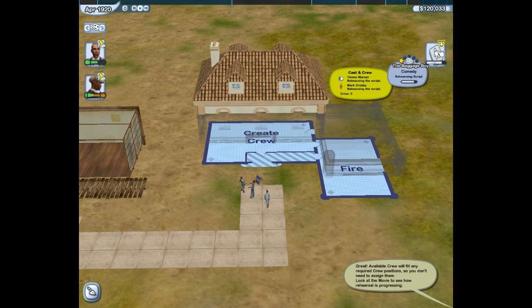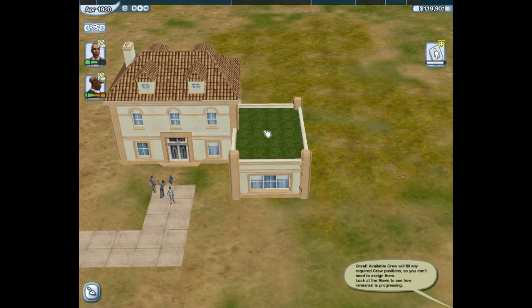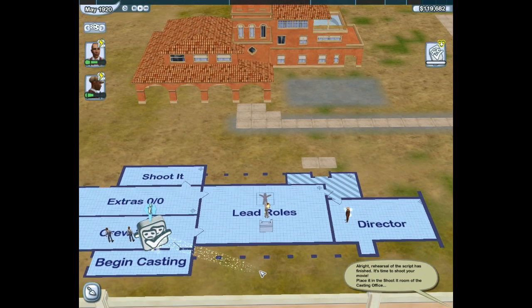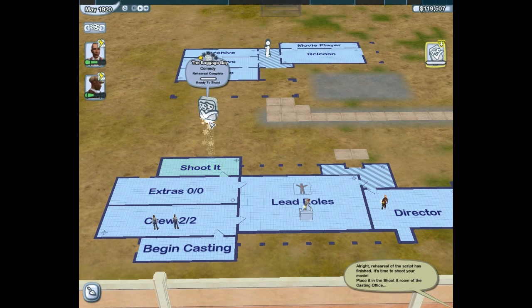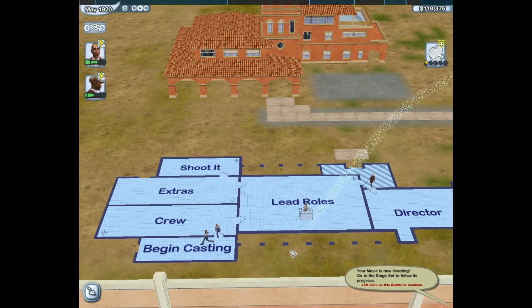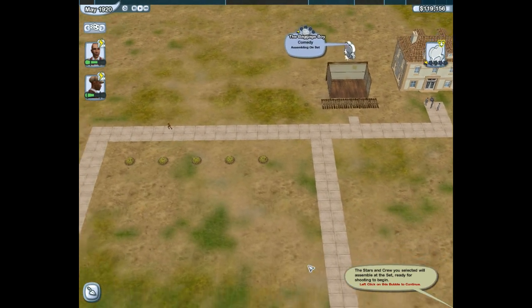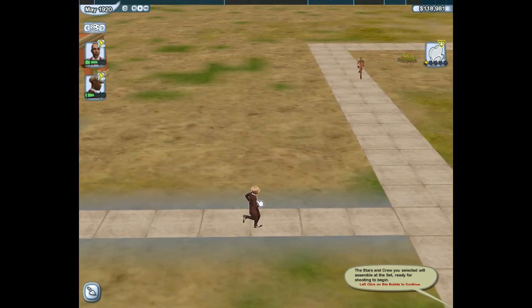Look at the movie to see how rehearsal is progressing. It's progressing very well, we're nearly there. I like the fact that this has grass on top of it - I have a garden on top of my crew area! Rehearsal of the script is finished. It's time to shoot your movie. Place it in the shoot-it room of the casting office. Your movie is now shooting - go to the stage set to follow its progress. How exciting! The stars and crew you selected will assemble at the set, ready for shooting to begin. Where are you? I've never seen him so excited - he cannot wait to get started.